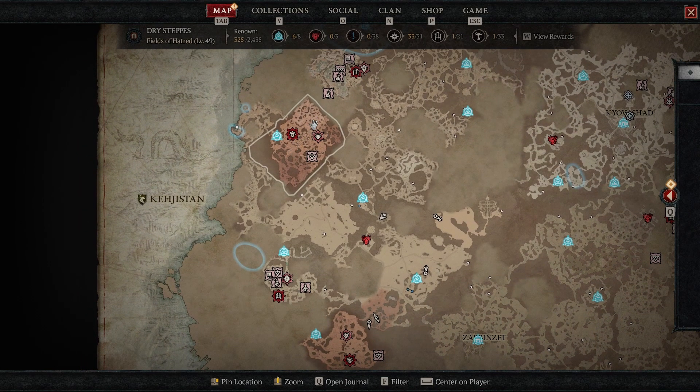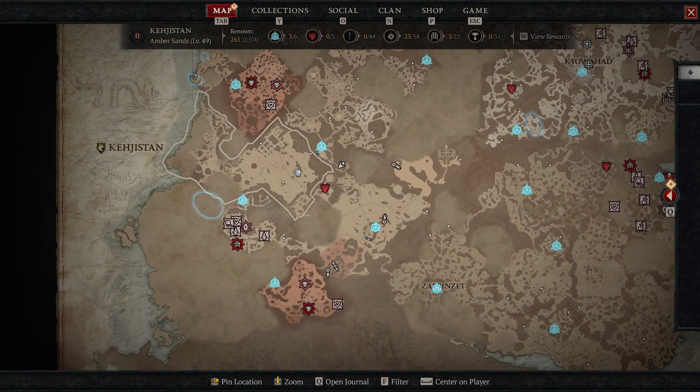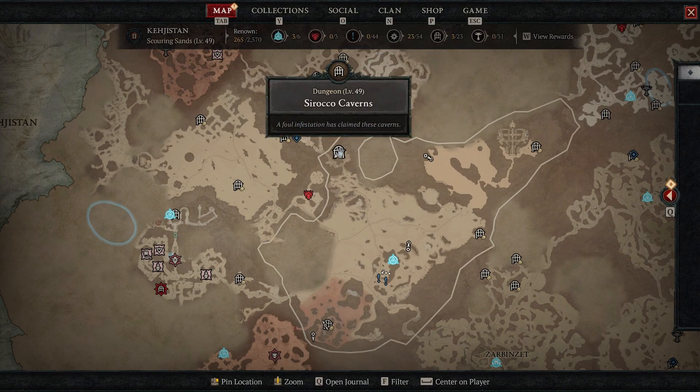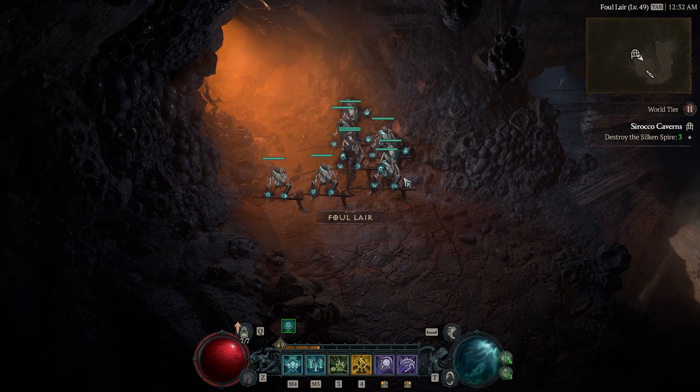If you want to find it, it's right where the Fields of Hatred is — basically south and to the right of that. Make sure you get this waypoint and then you can just travel quickly down to the dungeon.